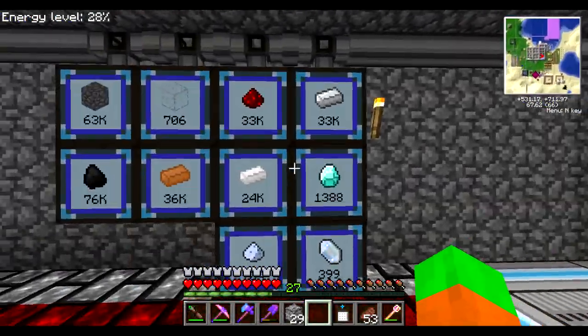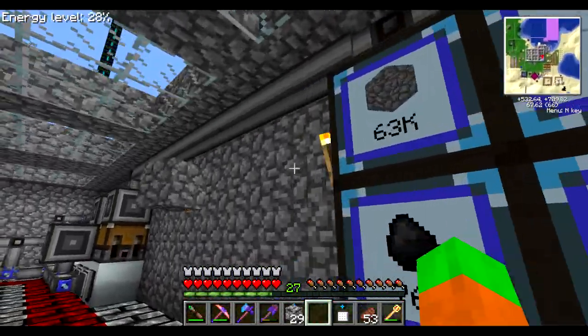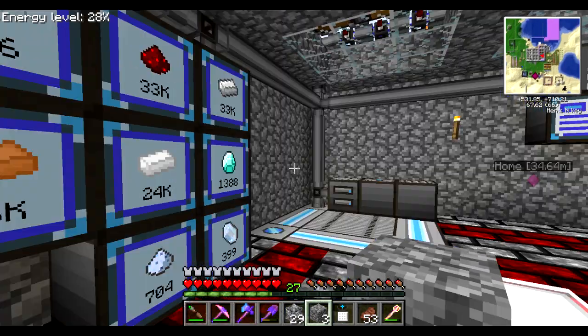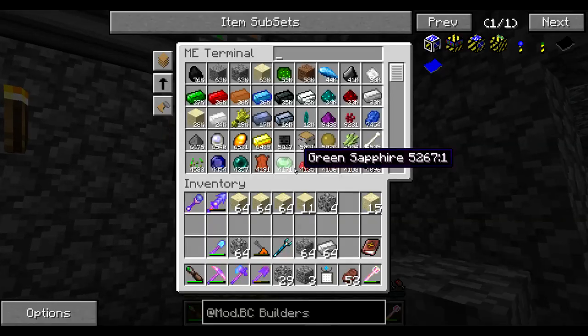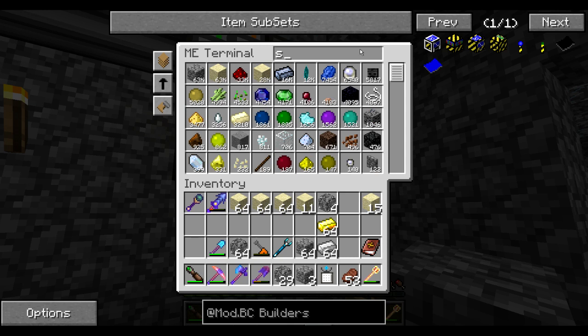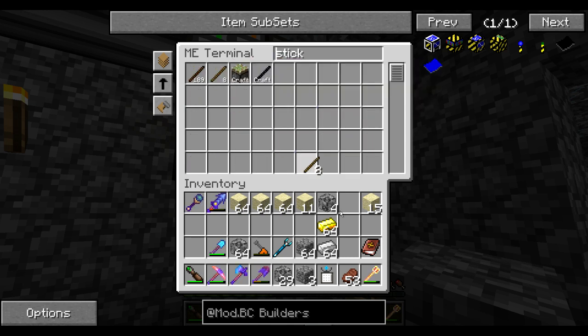Let's create all the gears. I think it's actually a good time to add all the different gears to my Applied Energistics network — I don't have them yet, and there's no reason not to do it. Something I'll quickly do off screen, and I'll be right back.